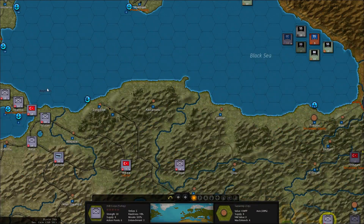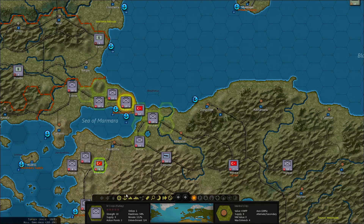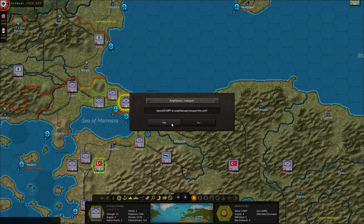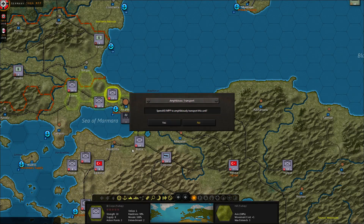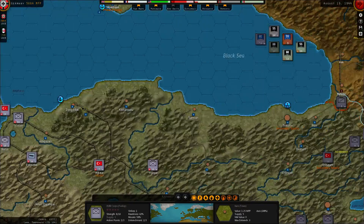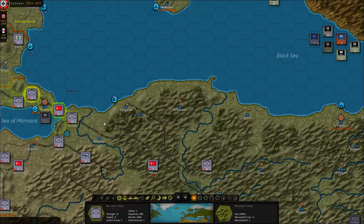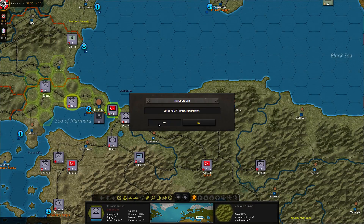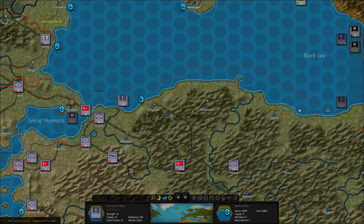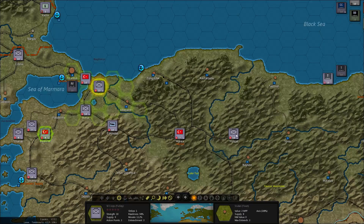We could set them out to sea over here and then just land them in Batumi. Yeah, we can do that — I've got the points. We could also transport to here, to Trapzon. It's probably better, just transport to Trapzon. This one can also transport. What about this one? No, but it can operate — can operate to Yogats where this guy is.